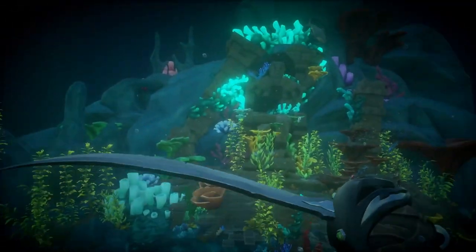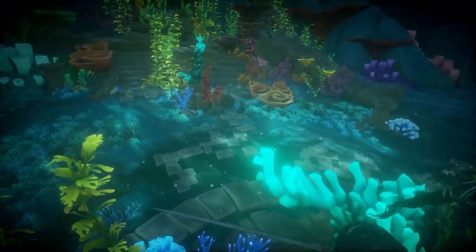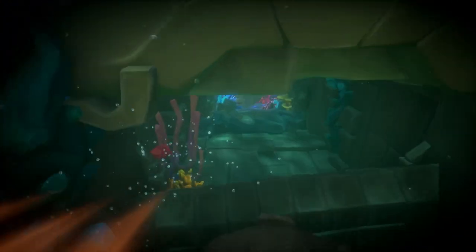Once you find the stairs, you're going to make your way through them. In this case, we had a ton of sirens spawn on us — this can happen. Just have some food, but you don't need to fight them. You can actually outswim them; just swim right to the entrance and go all the way through.